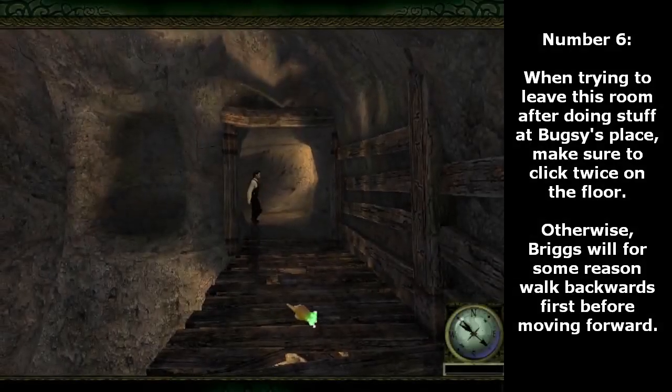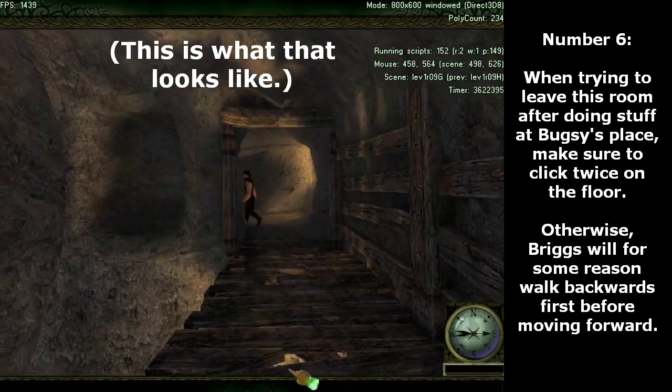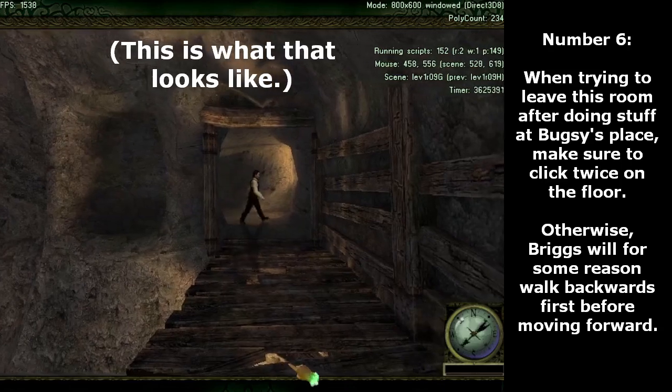Number 6. When trying to leave this room after doing stuff at Bugsy's place, make sure to click twice on the floor. Otherwise, Briggs will for some reason walk backwards first before moving forward.